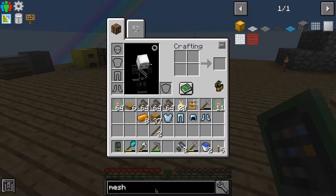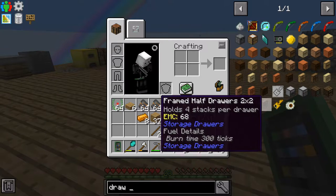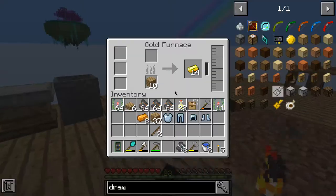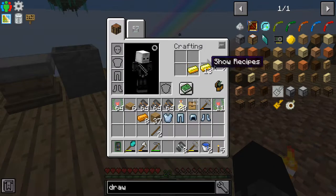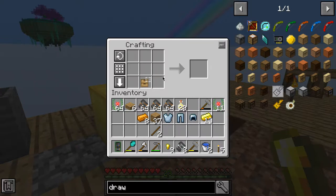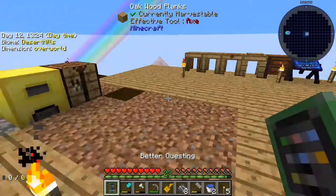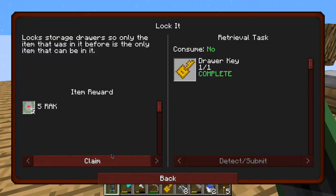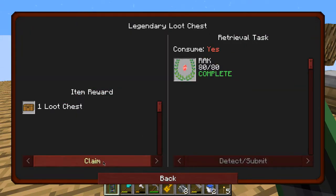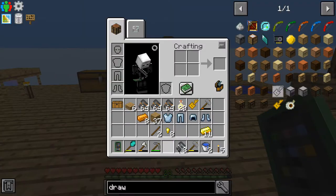Draw key — how much does that cost? It needs a template and some gold. We have gold and we have a template. Build a draw key — and that's 80 points. We have 80 now, let's see if we can get this. We've got that, very nice.